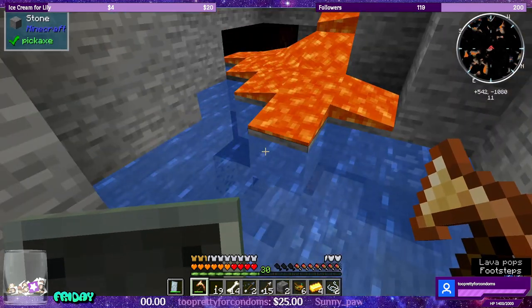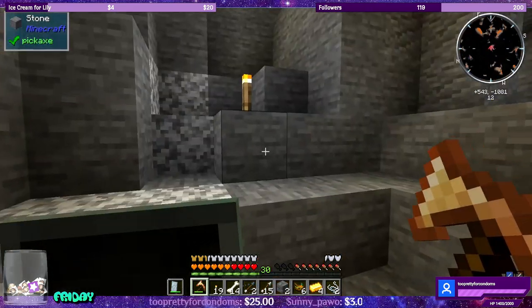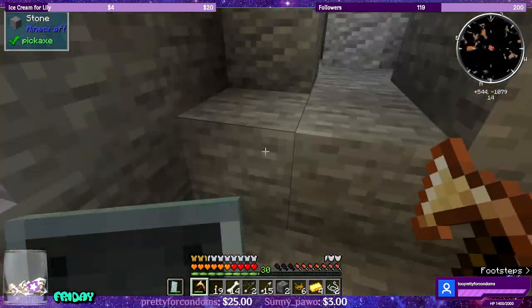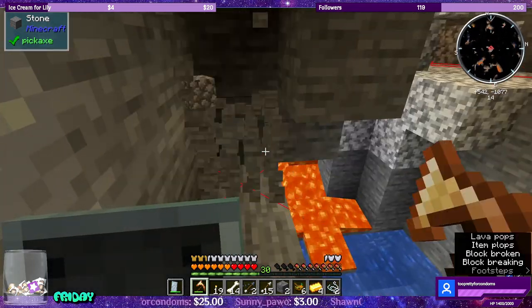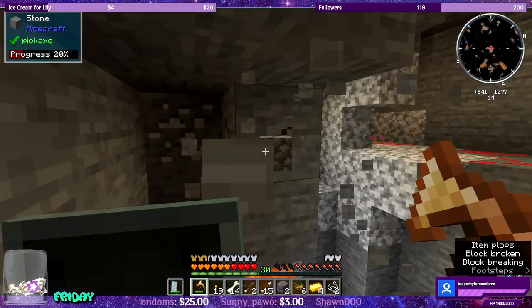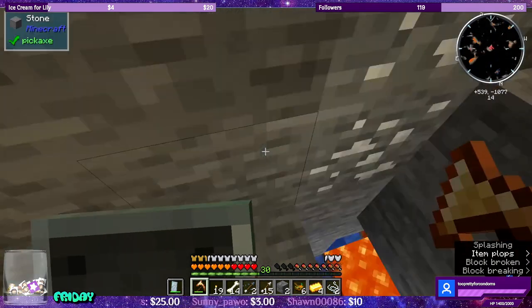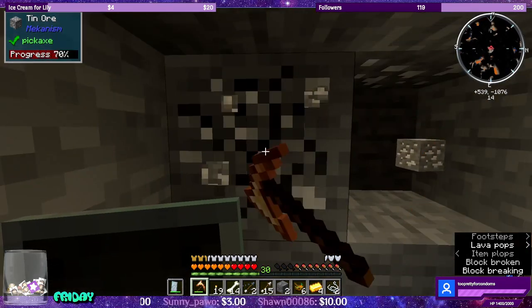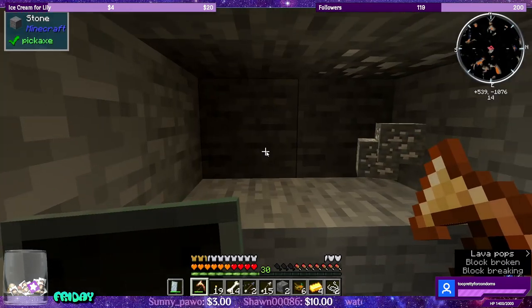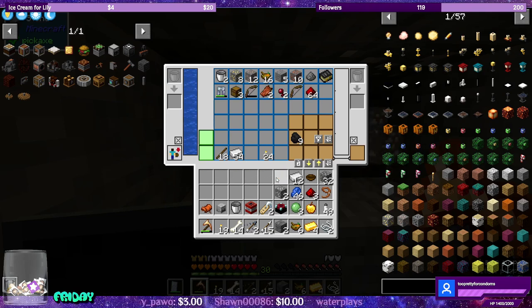Got osmium. Got scoria - that's probably our same deposit of scoria. Get this tin since it's on the way. I ran out of room - shame, shame, shame. Not using my extended inventory.